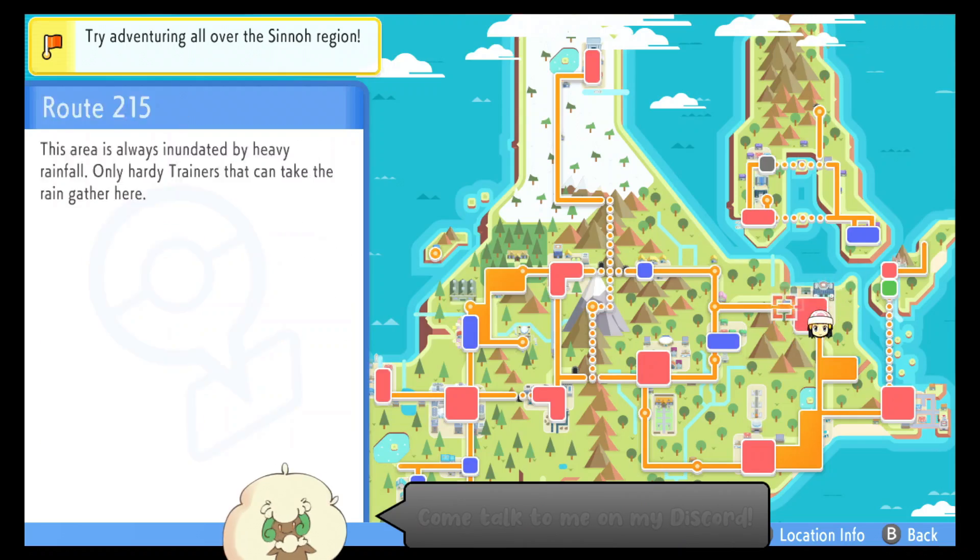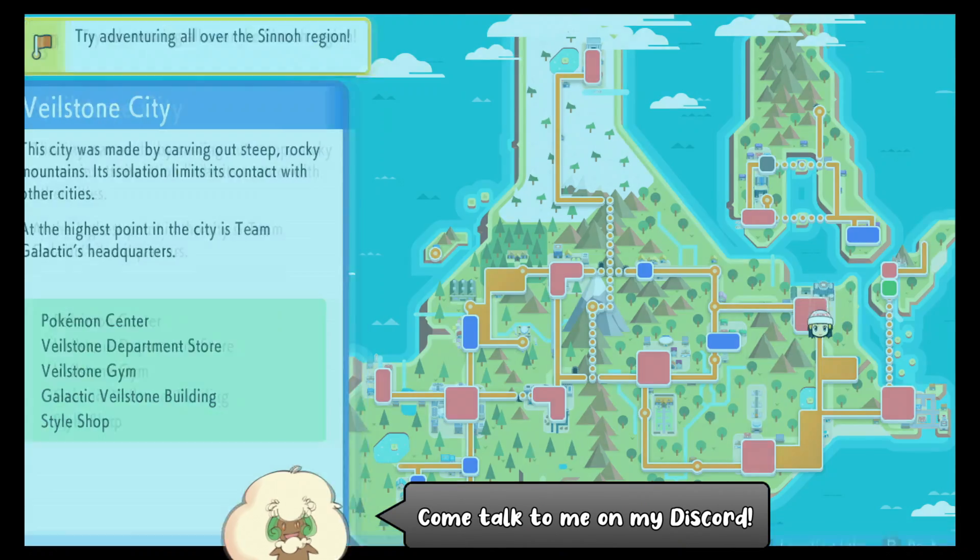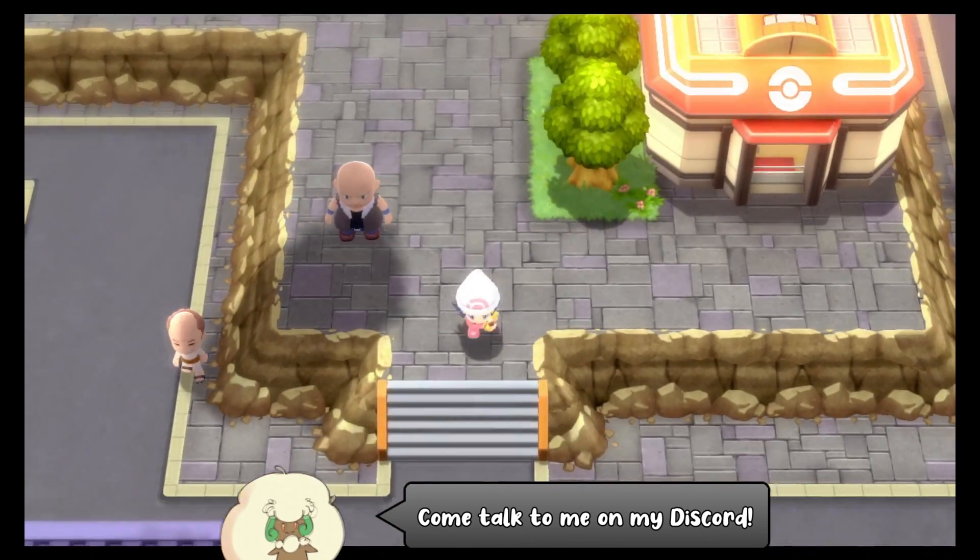Hello everybody, it's Techno here. Today I'm going to show you every method of finding TM36 Sludge Bomb in Pokemon Brilliant Diamond and Shining Pearl.